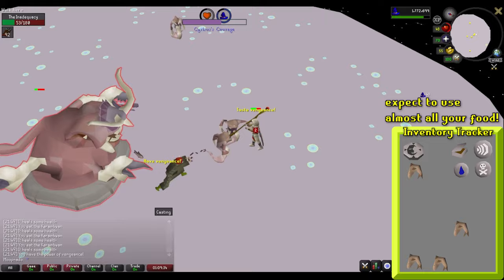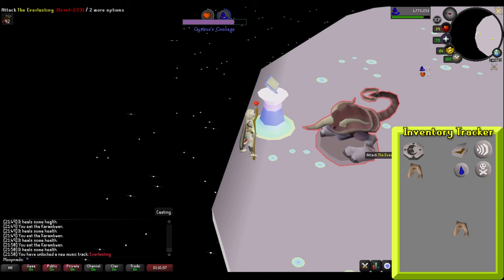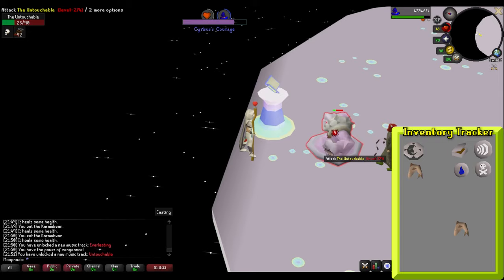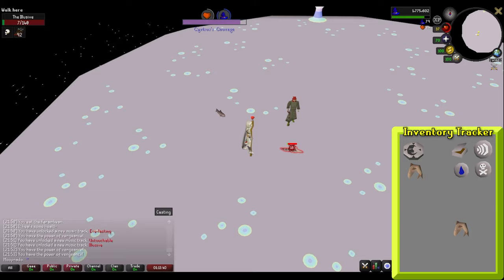Once the Inadequacy dies, the second boss will spawn — a level 223 NPC called the Everlasting. You should immediately run and stand beside the lectern, as this is a safe spot. If you position yourself here, you can freely cast on the second and third boss without fear of being damaged. Safe spot the Everlasting down, and the third boss will spawn — a level 274 NPC called the Untouchable. Safe spot the Untouchable down, and the final boss will appear — a level 108 NPC called the Elusive. This is a unique fight very similar to the Giant Mole boss fight. The Elusive will continuously disappear and reappear, and you will need to track it down and slowly burn it down. The boss will rarely attack you and keeps teleporting away — keep tracking him down and eventually kill the Elusive.